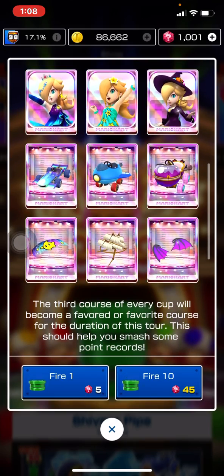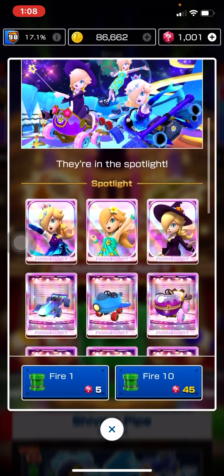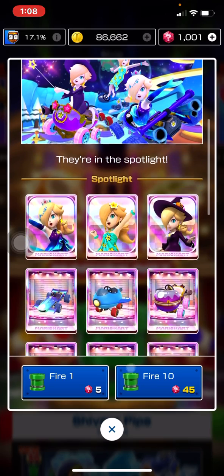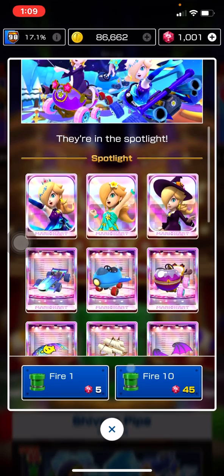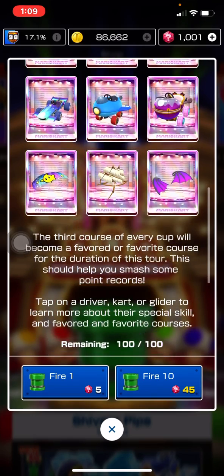This is kind of like the anniversary tour where they had Mario Hakama, Peach Vacation, Pauline, and Waluigi Bus Driver — I think they had about four or five high-end characters in that pipe. But this one is good too because there are nine high-ends in this 100 pipe.